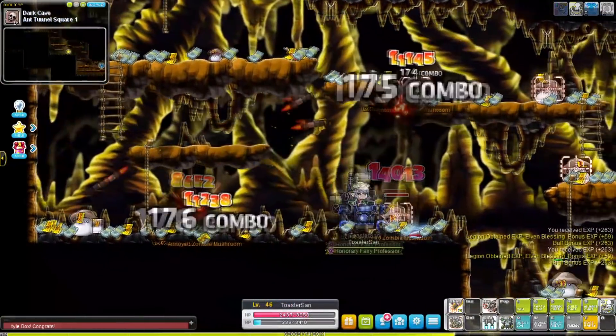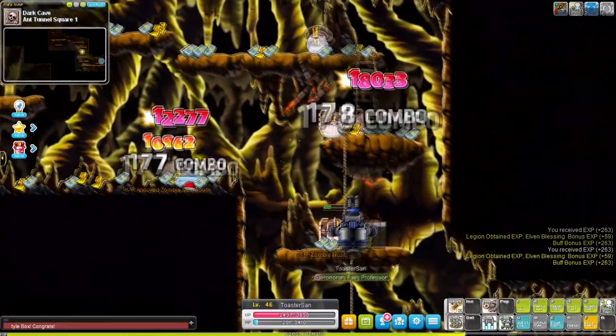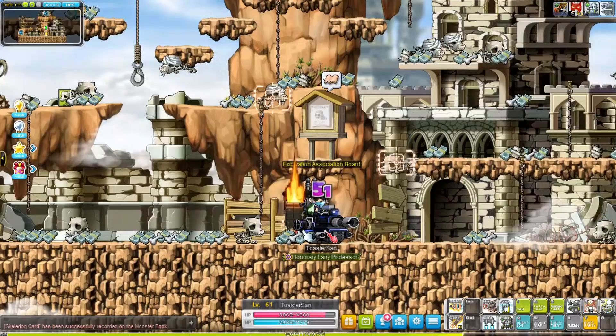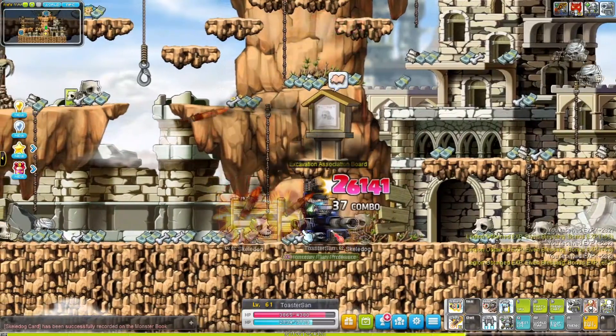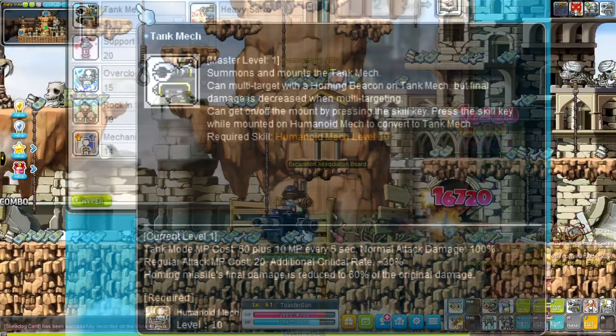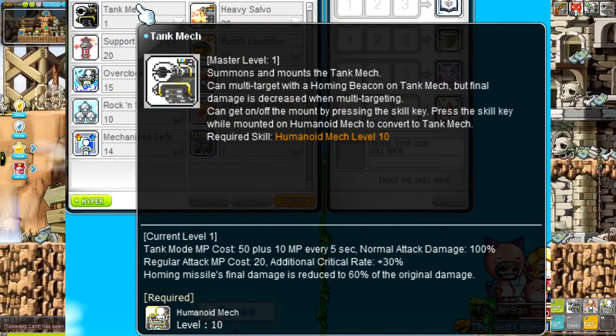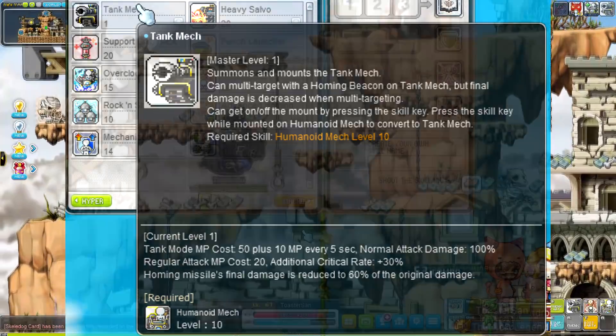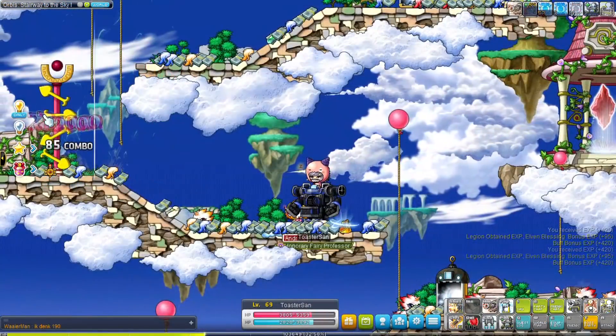If you really hate these team dungeons you can also visit, for example, the End Tunnel to defeat some zombie mushrooms — they are around level 50. After reaching level 60 I trained at the Pyrian Excavation Site. At third job your mech gets a new mode which allows you to focus more on single target damage, like a tank mode. It will lower the damage from your missiles though, so keep in mind it's only recommended for bossing.